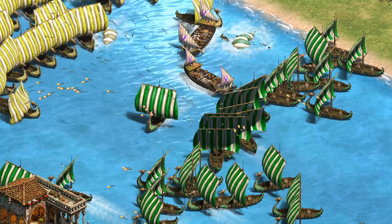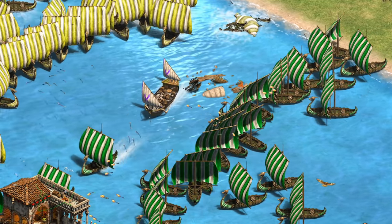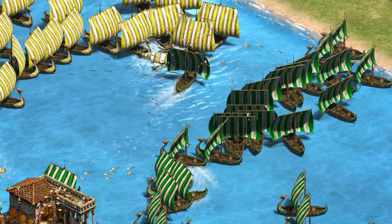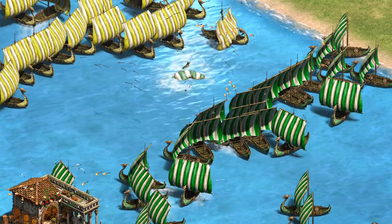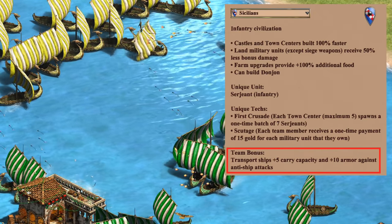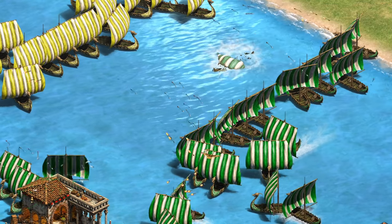Hey guys, Spirit of the Law here. In this video we're going to explore a pretty simple trick that has the potential to win you a lot of water battles that you'd otherwise probably lose. It all hinges on the Sicilians' team bonus giving their transport ships plus 10 resistance to anti-ship bonus damage.